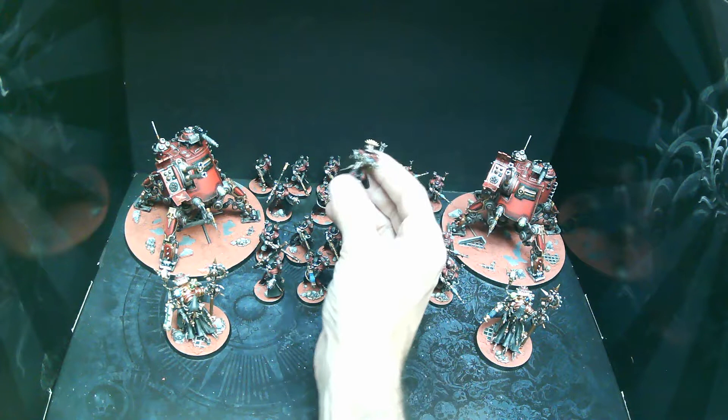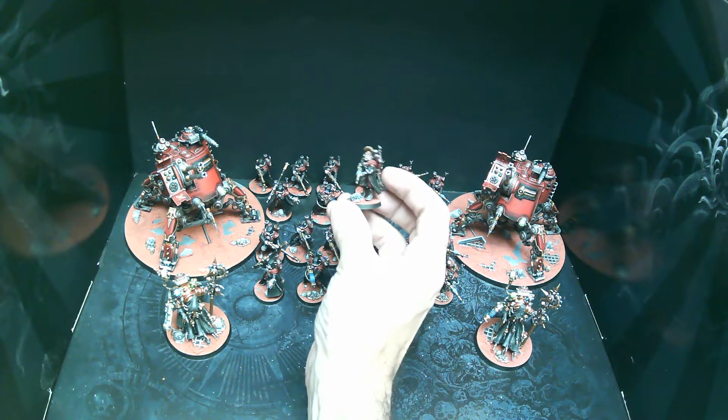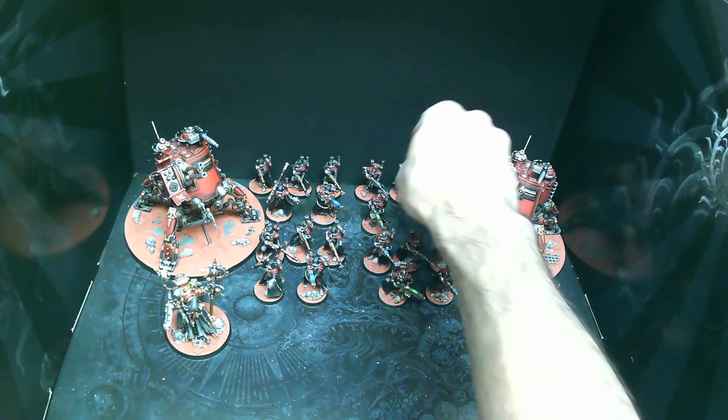We try to assemble them in a way that no two models look exactly the same — they're always going to be in different poses or have different heads.